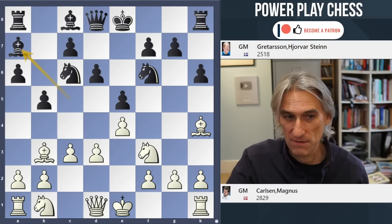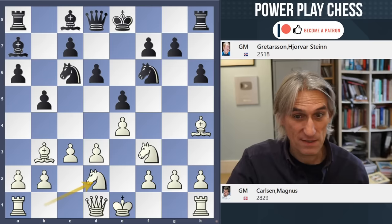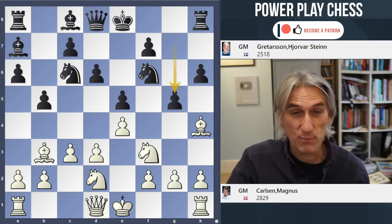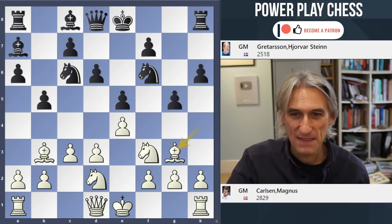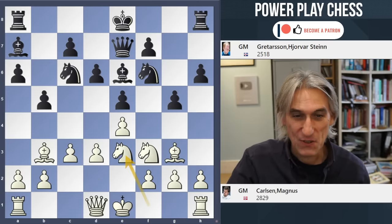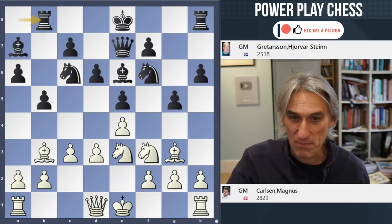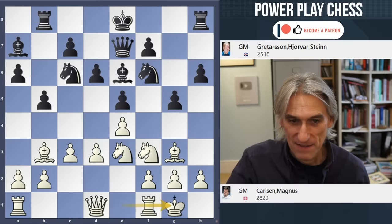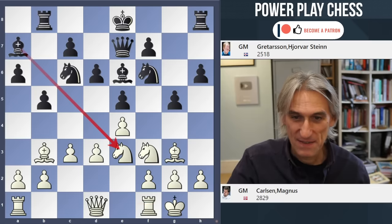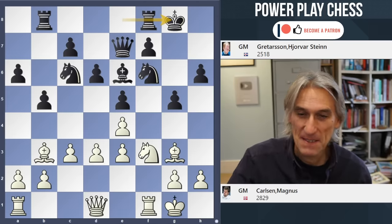One difference is that a4 doesn't actually threaten anything for the time being. In any case, Carlsen continued with his standard plan, Nd2 - that knight would like to hop around to e3. Grettason played g5, couldn't live with that pin. And Qe7. Carlsen wanted to reach f5, so he spun the knight round to e3. It looks very familiar. Only difference is the bishop is here and not here. Grettason played Rb8. Castles by Carlsen. And Grettason decided he didn't want to live with this knight here, so he exchanged it off, and castled. A remarkable similarity between these two games.